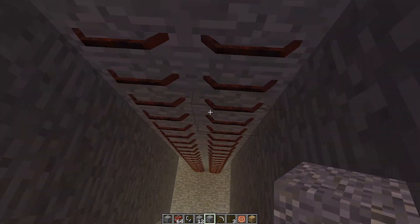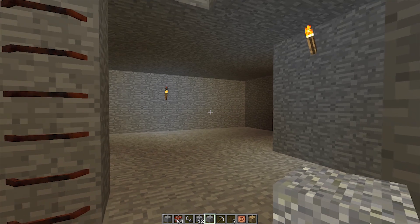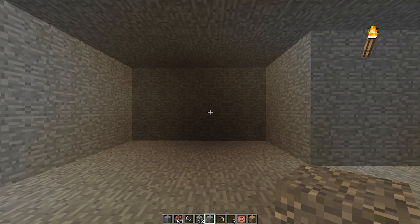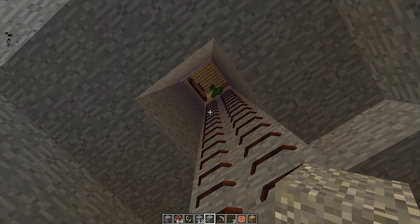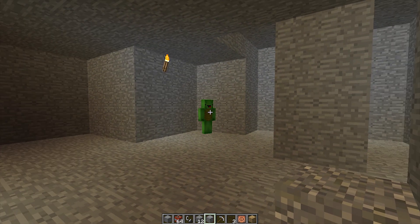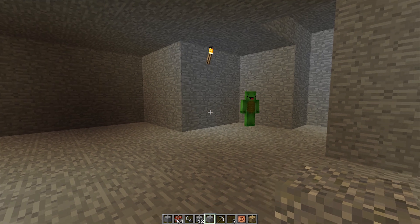Looking good! That's a sturdy entrance! I tried to make it as sturdy as possible. Check out how good this place looks! It looks really nice! History's most powerful tornado is supposed to last for an entire month. Since we won't be able to go outside, we need to design our shelter with everything we'll possibly need to survive. What do we need?